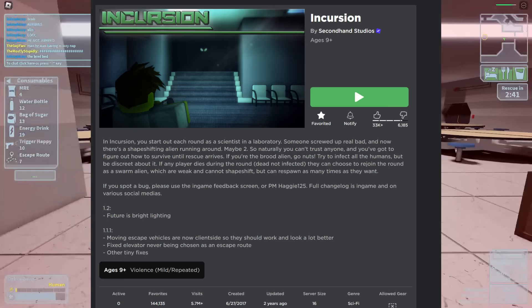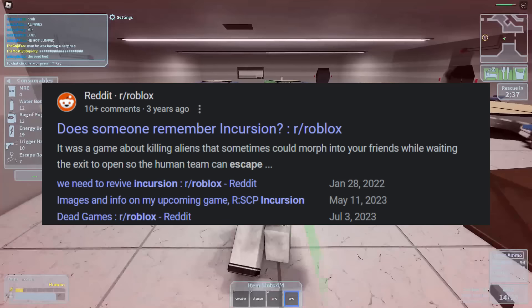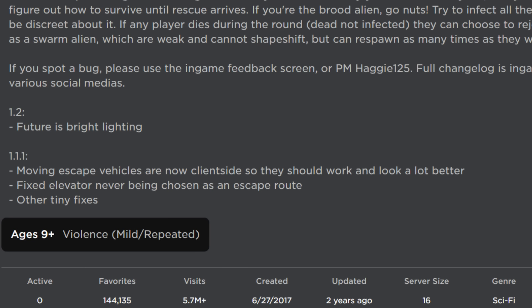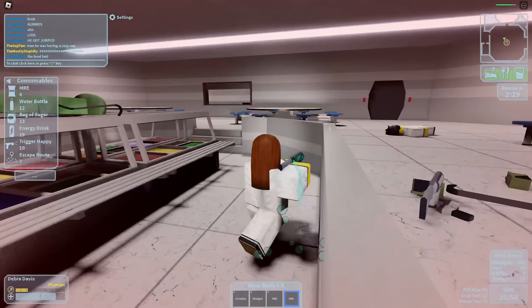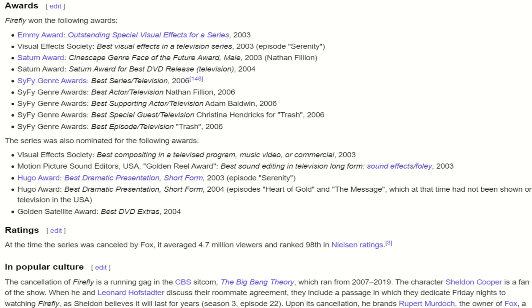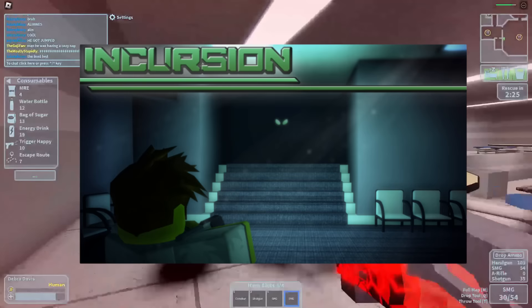The next game was created in 2017, and it was great, but it came and went and was quickly forgotten. A cult following still remains today, the game still works, and on rare occasions you'll see a server full of people playing it. This game only had one major update where they added a new map, and then was never updated again despite having a pretty consistent player base. It was like the Roblox equivalent of Firefly — the TV show that got canceled after one season, yet people still can't stop talking about it. And that game is Incursion.